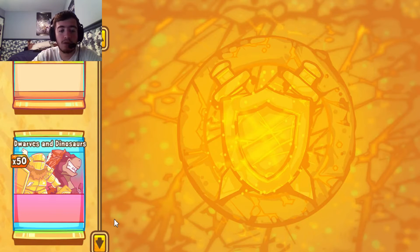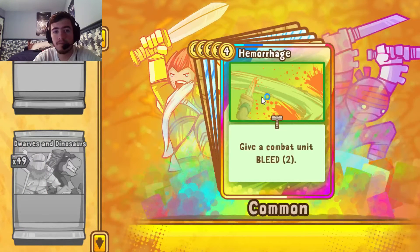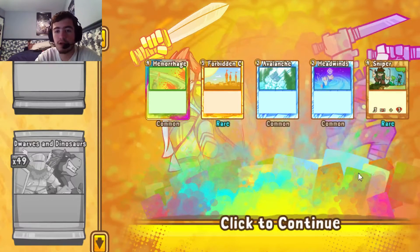I'm just going to hop into the first pack here, get right into the pack opening and let's see what we can pull. About 5 cards per pack — that's not bad. We're going to get Hemorrhage, Forbidden City, Avalanche, Headwinds, and Sniper. Not bad — 2 rares.